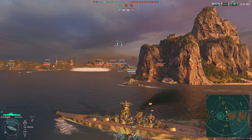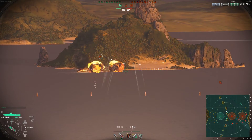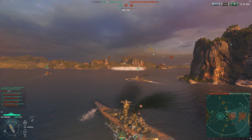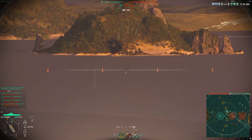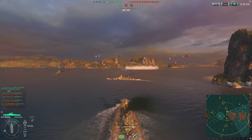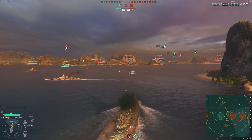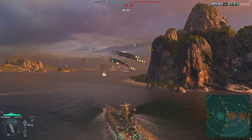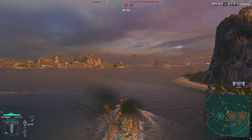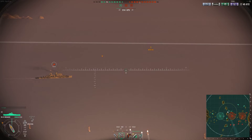I've had one game with 80,000 damage in Musashi and another with 80,000 damage in Yamato — and yes, the Musashi did outperform the Yamato in terms of XP and credits. However, I find that I can more easily do more damage in Yamato than in Musashi. I simply didn't need to spend $150 to get this ship. Now it sits in port collecting dust, and this is the first time I've played it in about three months — since my Musashi final impressions video.